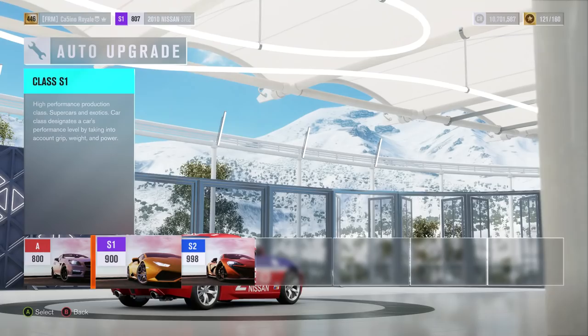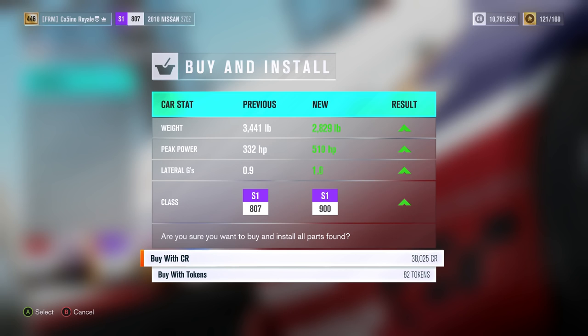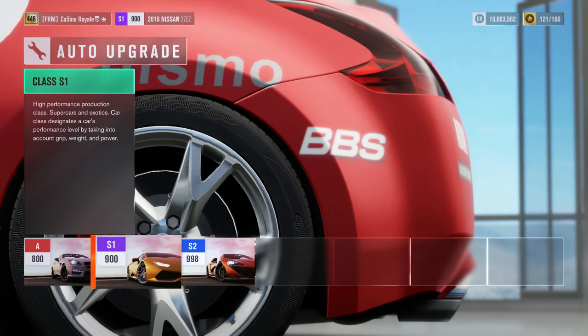We are going to make it S1 class. It's going to calculate some upgrades - it reckons it wants to give us 510 horsepower, 2800 pounds. On the face of it, that's not too terrible. It's not the worst stats imaginable, but I am curious to see what it might have done.